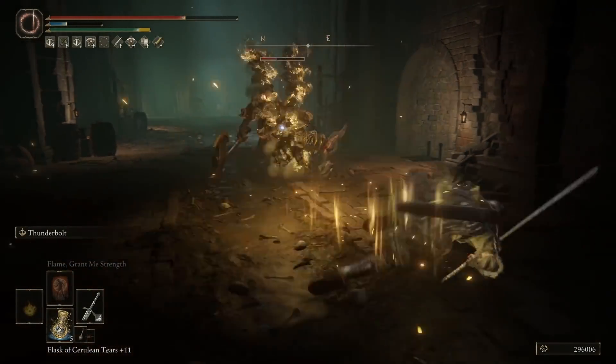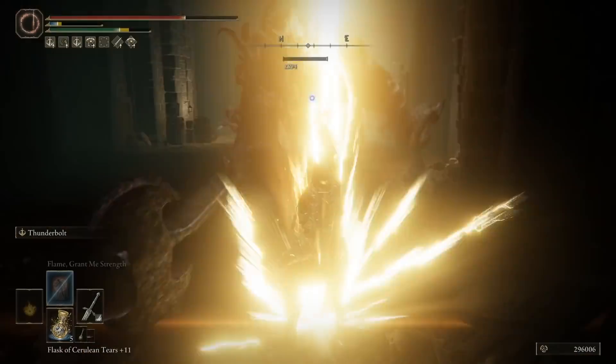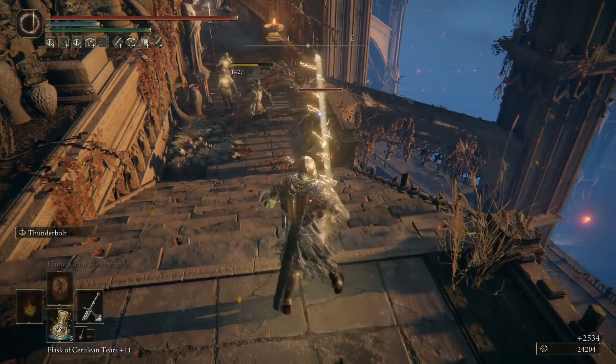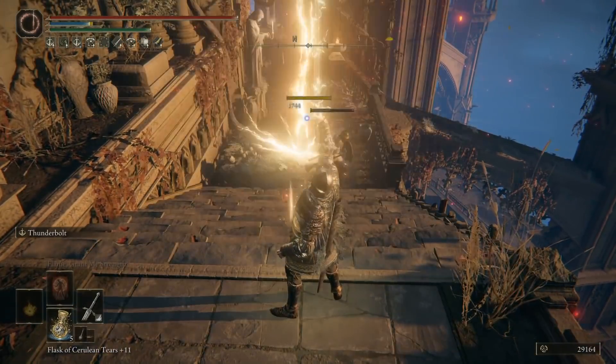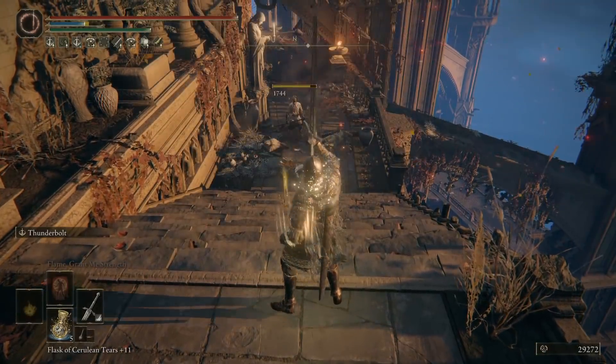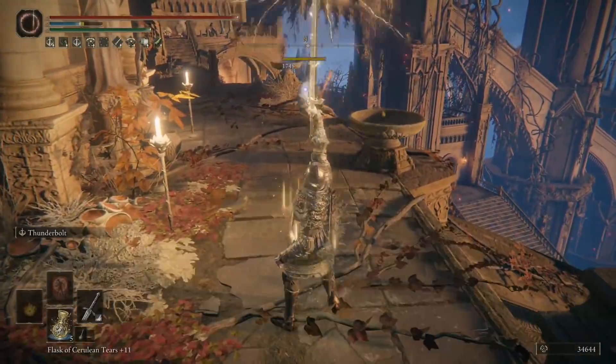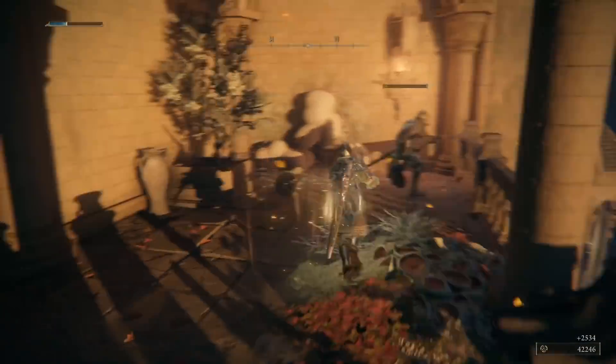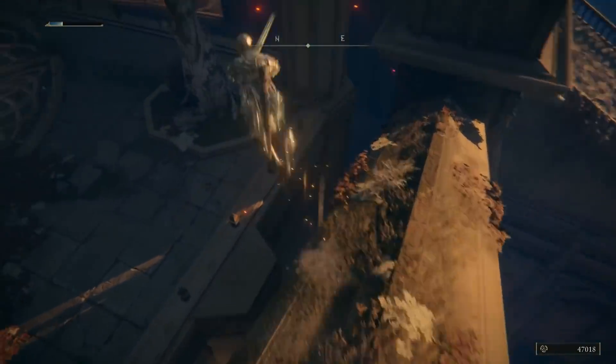This comes together then — Banished Knight's Greatsword and Thunderbolt — to be Banished Lightning. And it's really fun. Deceptively simple, but so powerful. Just walking through a level, killing everything with lightning from miles away — it's unbelievably satisfying.